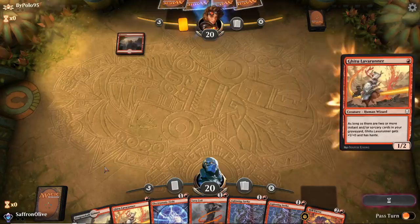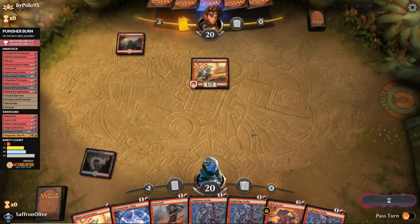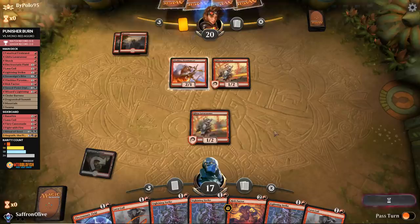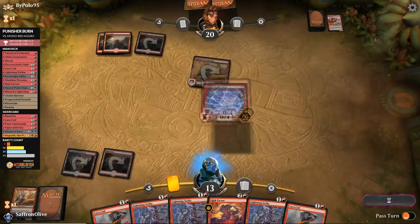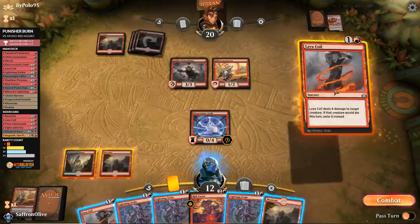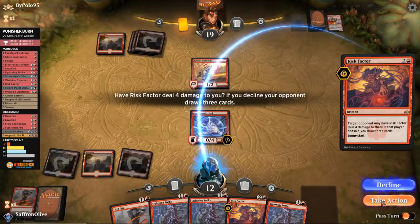Lava Runner, Summit go — we need to draw land number two. Opponent plays Mountain and Pyromancer, hits us. I'll play Lava Runner — we might get punished for a greedy keep. Mountain for opponent — if we draw a land this turn we should win. Opponent attacks — we trade with Pyromancer, down to 13. Draw a land — play the Mountain, play Electrostatic Field. We're still at 13 life, we got a blocker. Chain Whirler for our opponent — down to 12. Lava Coil the Chain Whirler, ping our opponent down to 19. Play the Mountain and pass.